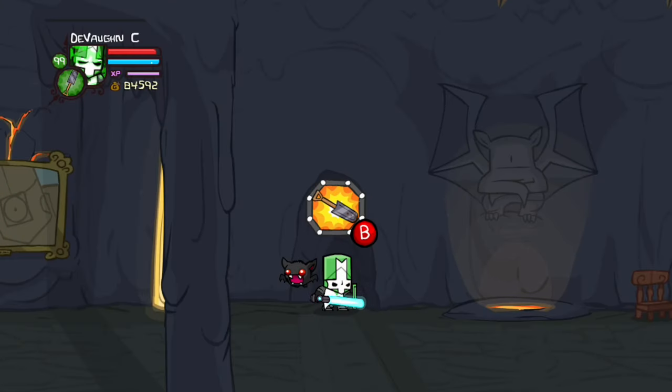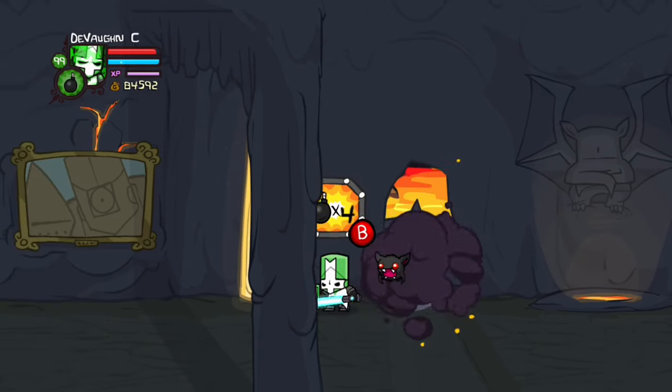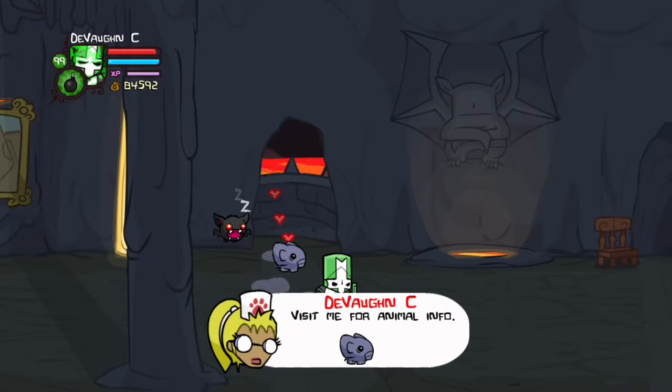For this pet, you have to go to Cyclops Fortress and look for the hole in the wall that has a crack in it. Then you throw bombs under the crack and that gives you Snooty.